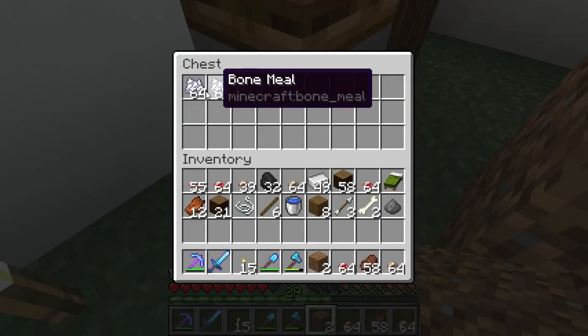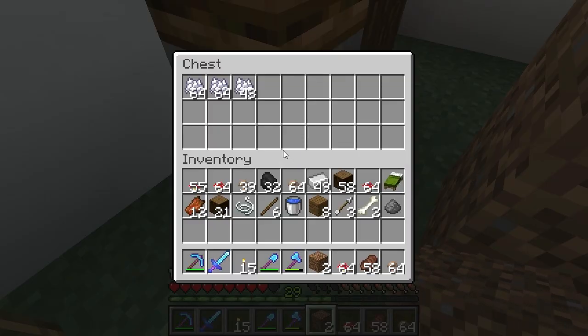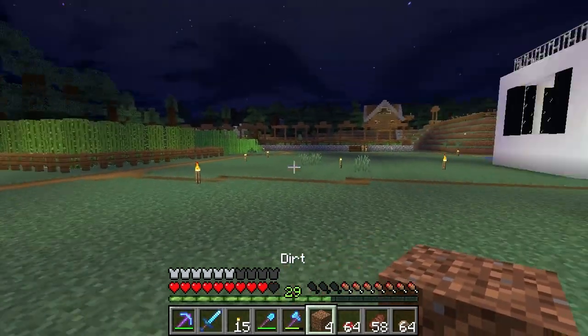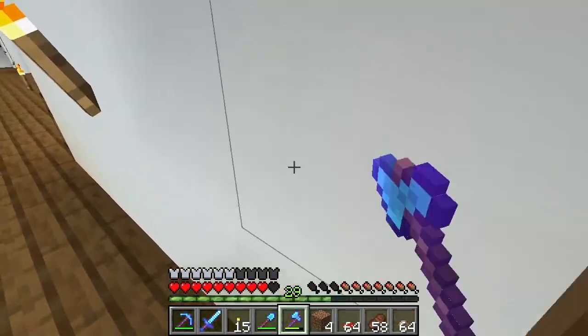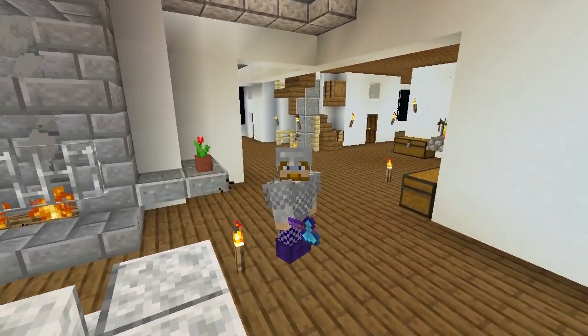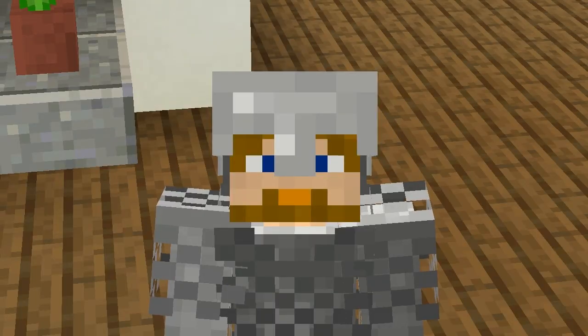And it just starts putting a bunch of bone meal in here. That's just an easy way to get bone meal using the automatic composter. Anyways, that's all for this video - now you know how to grow your giant mushrooms and get lots of mushrooms. Quite fun and very useful! Okay, bye!